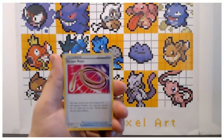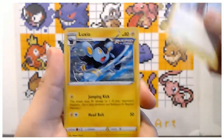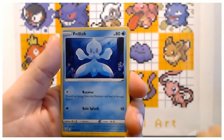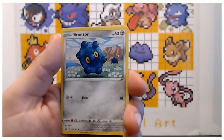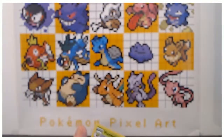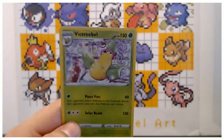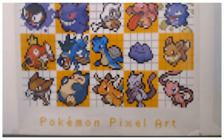We got a Fire Energy, Escape Rope, Tower of Waters, Luxio, Frillish, Ralts, Spoink, Bronzor — bear with me guys — Cacnea, Honedge, and a rare Victory Ball. Well, thank goodness that was a crappy pack because I need to fix this. Okay, I think I fixed it a little bit. Not a very strong first pack.